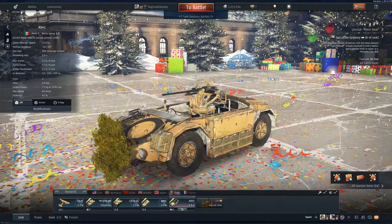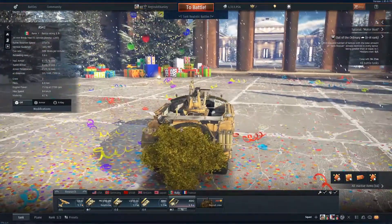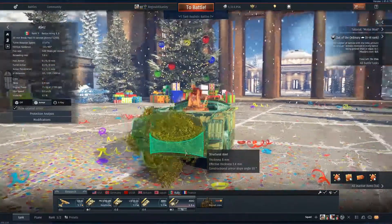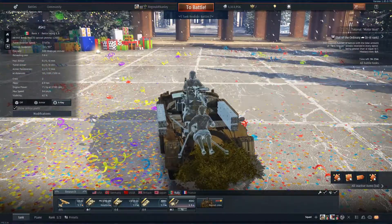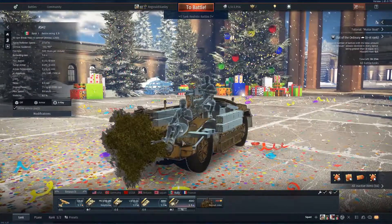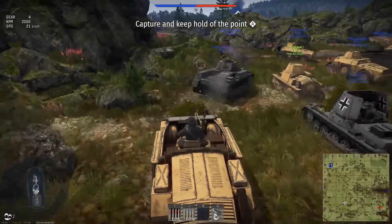I'm gonna be using the pizza delivery truck - the AES 42. It's actually a good thing about it: it's so hard to destroy because unless they hit one of your crew, if they shoot it won't do anything because it's so spread out. That's really good.